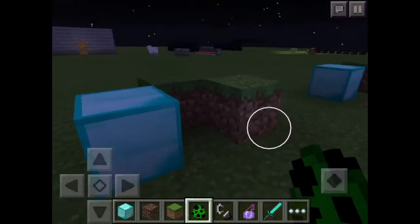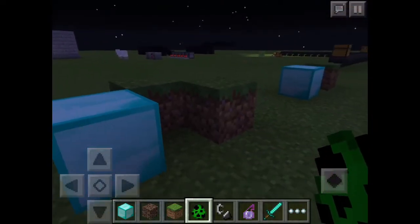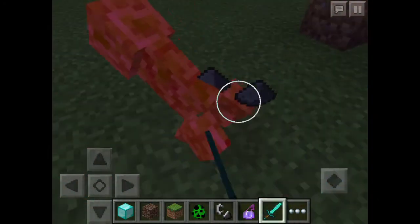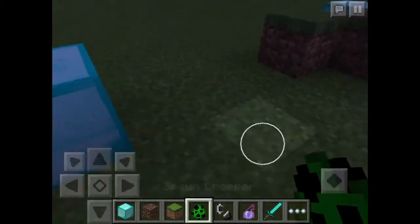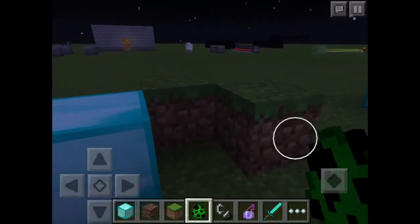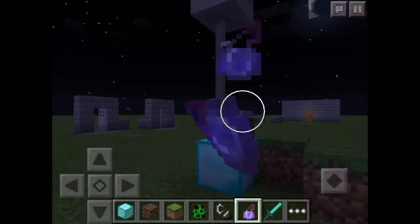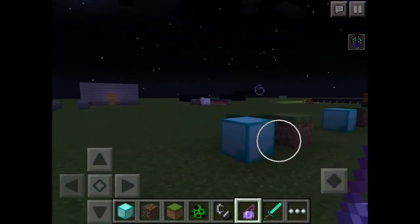Look at this block and spawn the creeper right here. Okay, let me try again — spawn it right here and push it into the soul sand. Then splash it with invisibility so the person won't see it.